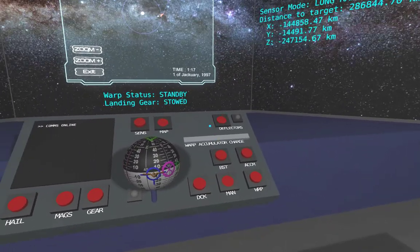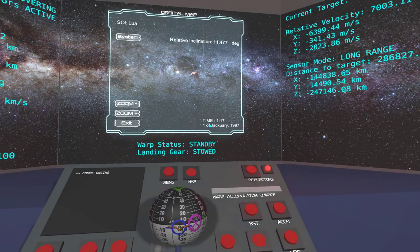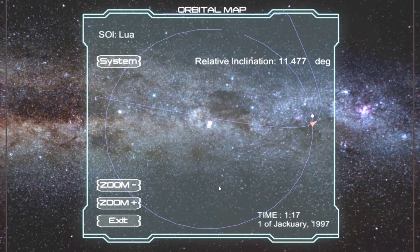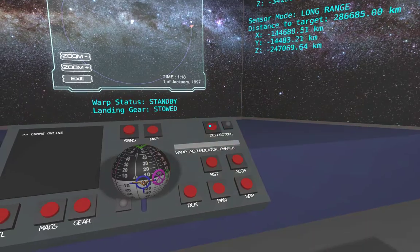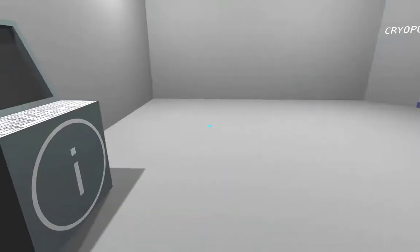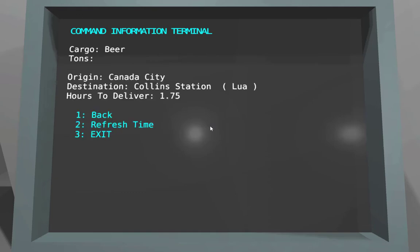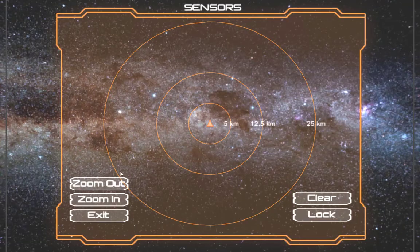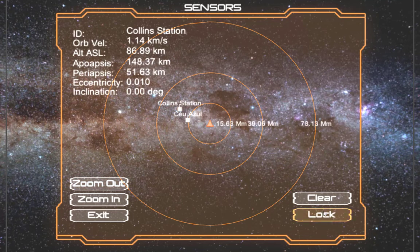I'm going to flip into maneuver mode, activate boost deflectors, and just go for it — just watching the graphical readout. That puts me in orbit around Lua. I'm going to deactivate my thrust and walk back to the terminal to remember where I'm going. I'm looking for Collins Station. Let's open up our sensor screen and see if we can find Collins Station. Lock.